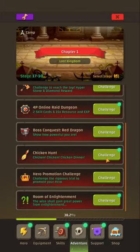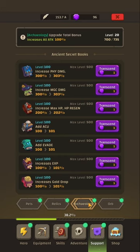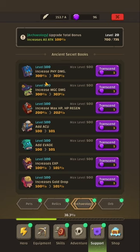Coming back to Chicken Hunt, you'll be grinding Quill Pen as the main currency, and you head into Support and Archaeology to spend it. You can only spend Quill Pen from level 1 to level 100; from level 101 to 500 you'll use Hyper Stones. I don't recommend prioritizing Hyper Stones on archaeology right now — we recently had transcend levels added up to 50, so prioritize that first, unless you've maxed it out. Get everything to level 100 in archaeology; it may take a few days or weeks.